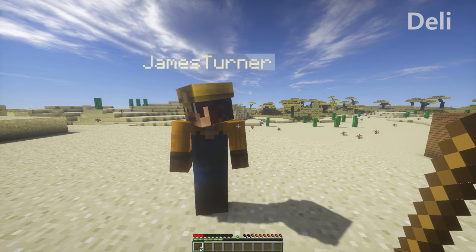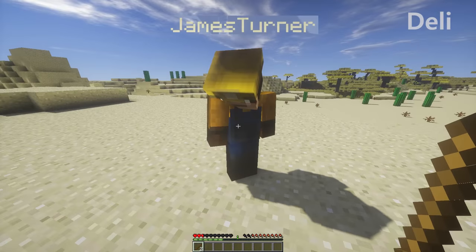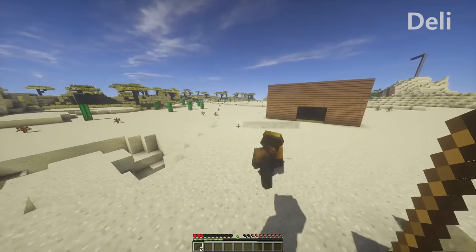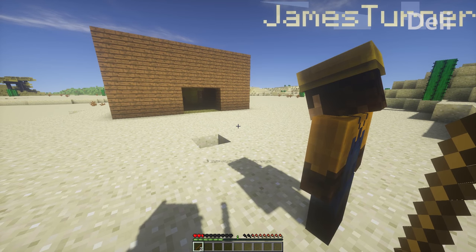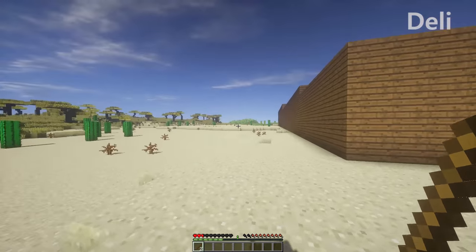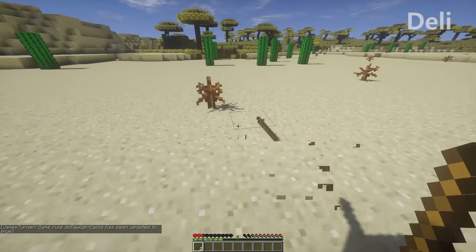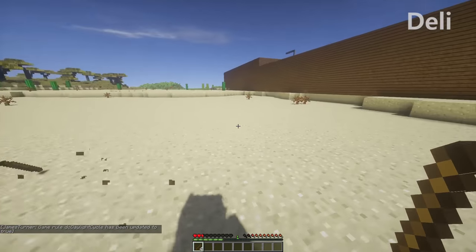First thing we've got to do is find somewhere we can live. What about here? Nah, we need to be near water. I don't want to live in the desert, let's go this way. I think over there where the trees are — yeah, that looks so pretty. Actually, hang on, I need to turn the day-night cycle back on.